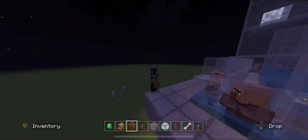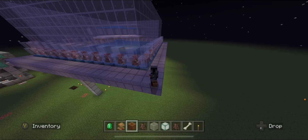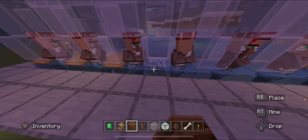First thing we're gonna do is remove all of the workstations so that we can get them linked properly from scratch. This is probably a better solution — start by breaking every single workstation.